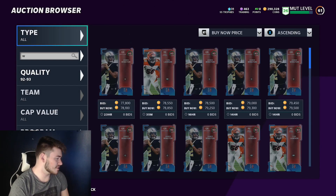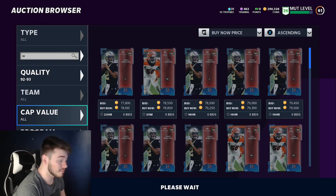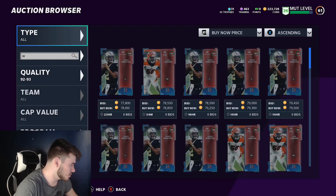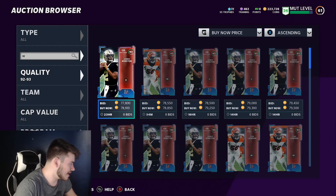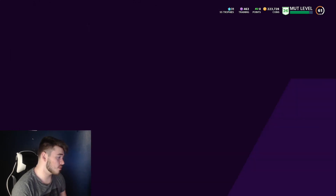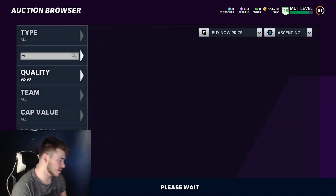I'm gonna sit here and refresh on this filter to see if we can get some 93 snipes and quick sell them. There's one up for 66,000 coins and we end up getting that Jameis Winston - so we got that one. I think I'm just gonna try and get one more Jameis Winston so we have the 92 and then two of the 93s. I don't want to do a ton of training right now just because I want to keep some coins in this account.